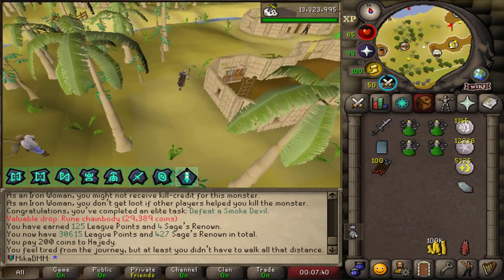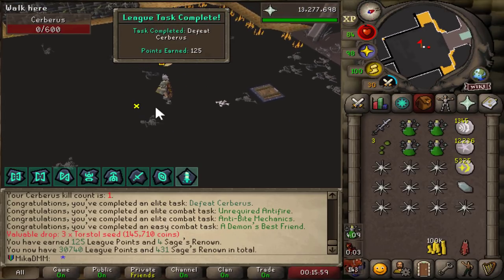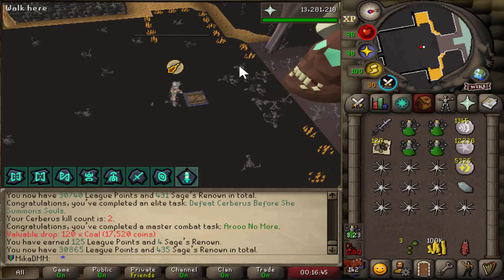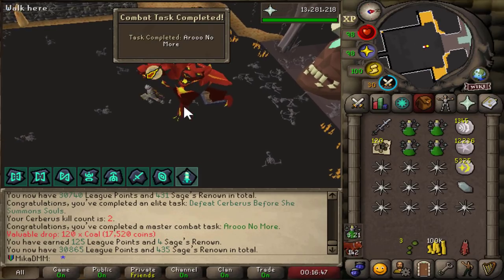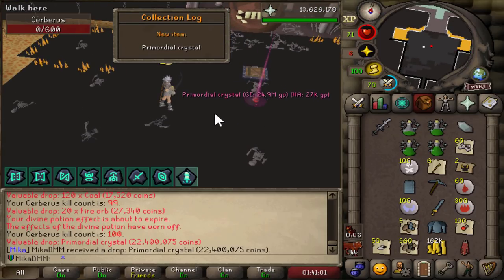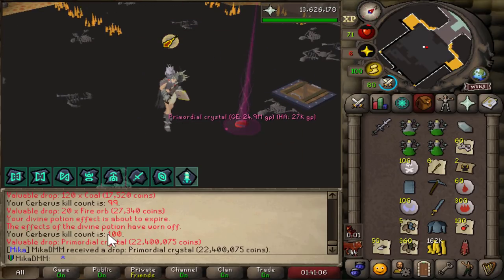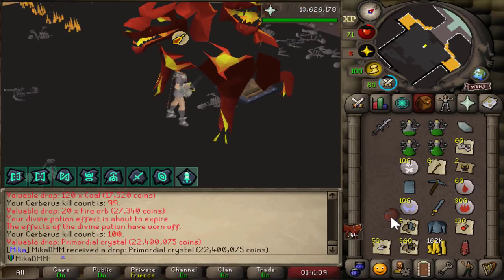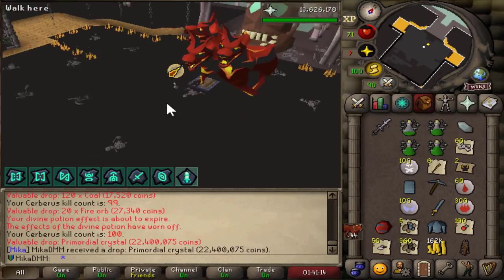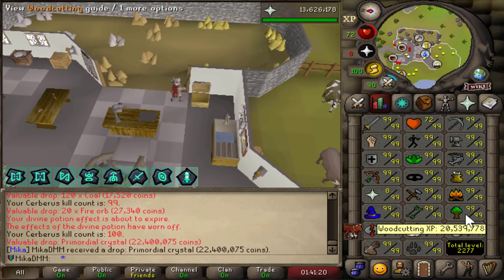I can basically AFK this boss. 125 points, and another 125 for not even showing out the souls — fast points at Cerberus. Lost Ark releases in about three minutes, so I'm going to find something AFK to do. But there is a 100 KC primordial crystal on top of it — very cool. While I dabble into Lost Ark a little bit, I'm probably going to do 25 million Woodcutting and Firemaking at the same time, plus 25 million Fishing. That's a cool drop — very happy with it.